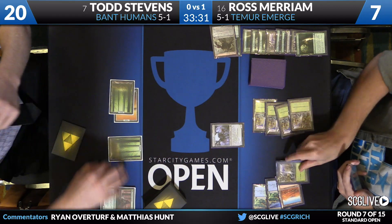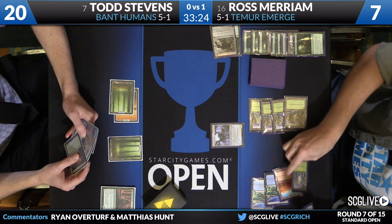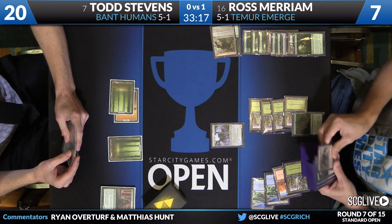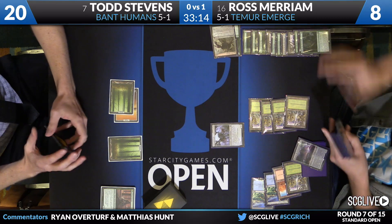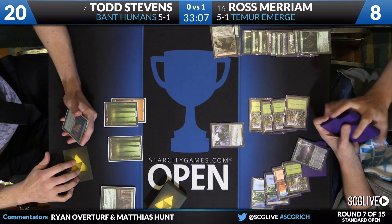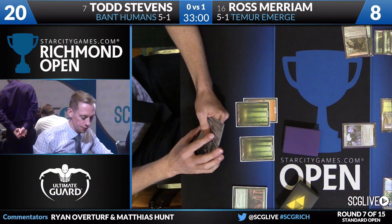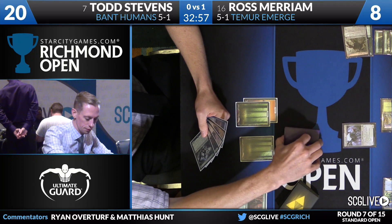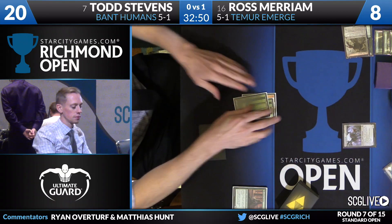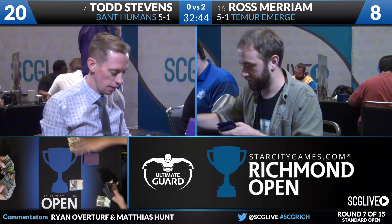He will return to cleanse the board of humans. And now just the Eldrazi remain. Wretched Griff is the fourth Eldrazi Titan — as in the storyline, the Wretched Griff was the end of humanity. And Ross will Traverse for Emrakul. Todd, just with the three lands he started the game with, draws island — Nissa Vastwood Seer — that's not going to do it. Todd extends the hand. It's Ross Merriam with Temur Emerge 2-0 — a convincing victory as he locks his spot in Day Two.